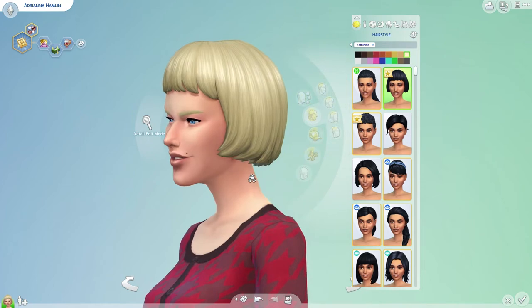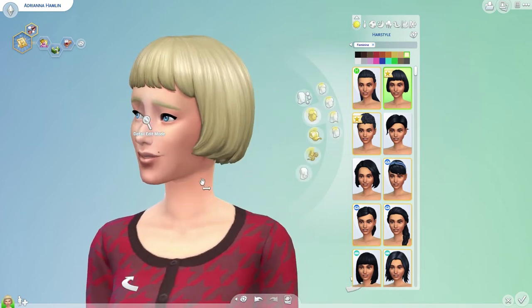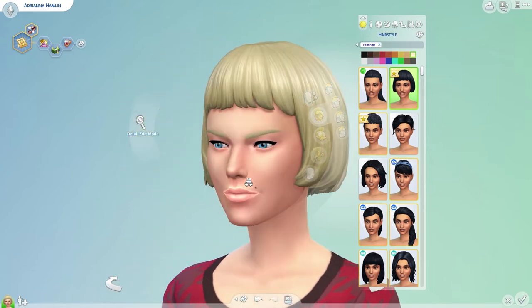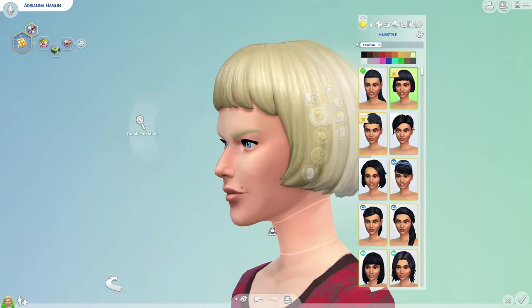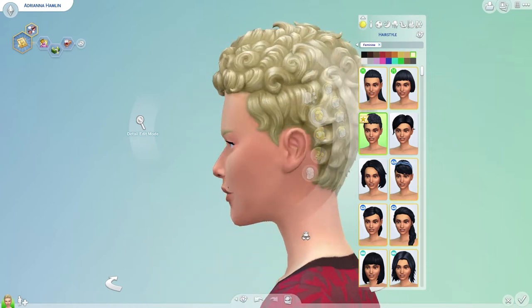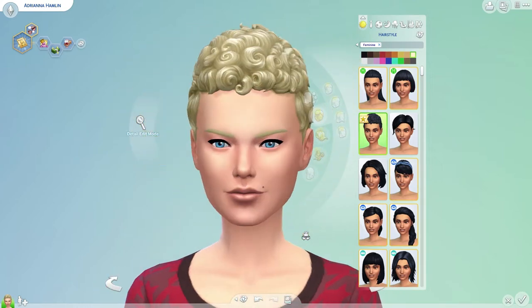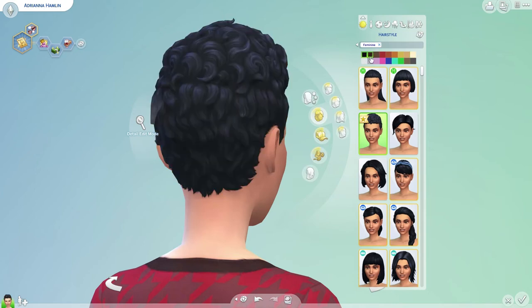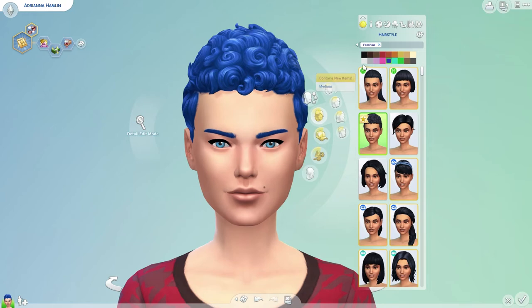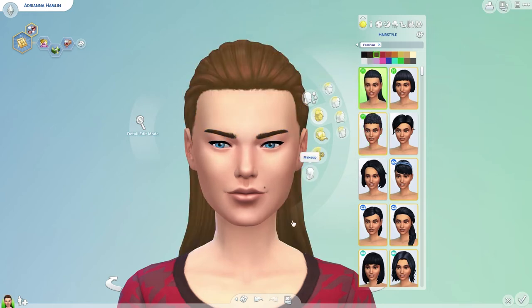Then we have a shorter one — this is a cute little bob. I wish the bangs were a little bit longer, but it's not terrible. It comes in all of the colors, of course. And this one's pretty cute — I like this, it's a nice little textured look. Overall, not super impressed by the hairs, but that's okay. We'll stick with this one and go with a darker look.